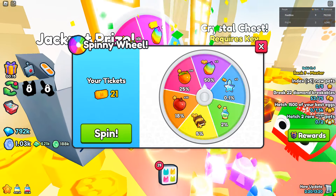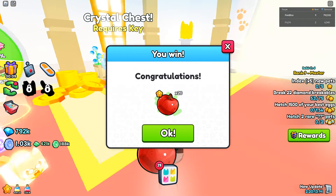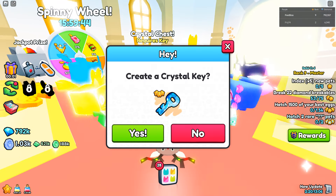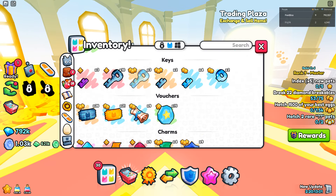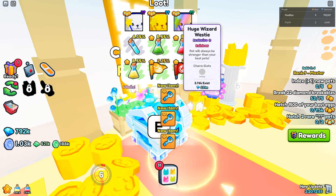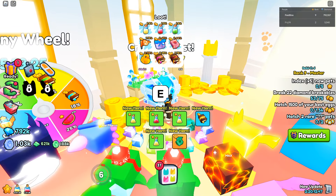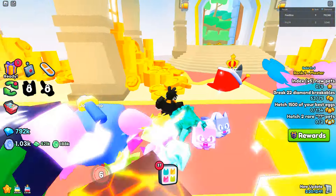I'm going to spin this a little bit and see what happens. We got 20 apples. I have one crystal key — I'll combine the crystal keys and then open one. I don't want to use too many crystal keys. Hopefully we get the huge wizard or rainbow. We got agility phone, which is quite bad, and a huge machine which I think was recently added.